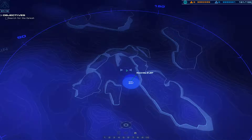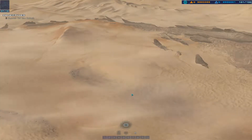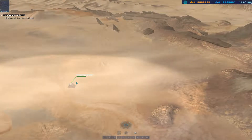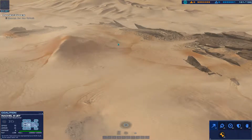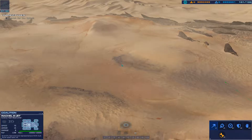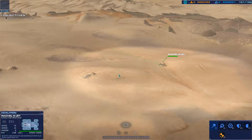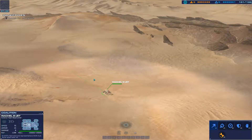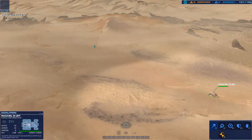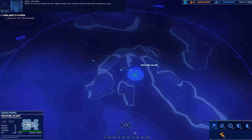Awaiting orders. We're moving out. Spool up. Board's green. Reposition. Science officer responding. We're cleared to move. Move our forces toward the signal ahead. Our scans indicate that we're getting close.